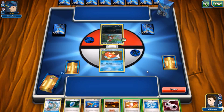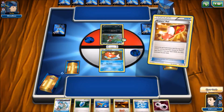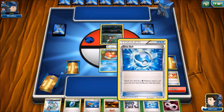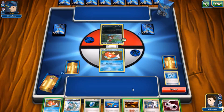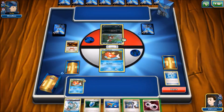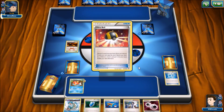He starts with a Pawnyard, so we play Trainer's Mail — hit a Sycamore. We're probably not going to play it just yet — one of them is prized, which sucks. We can play the stadium, play the Magikarp just in case this one survives. We're just going to pass the turn and sit on this hand. He's got like a hundred cards to play here, so we're probably in for a pretty long turn on his end.